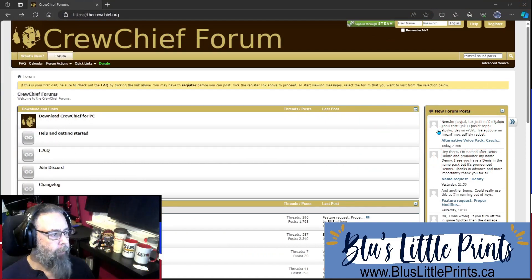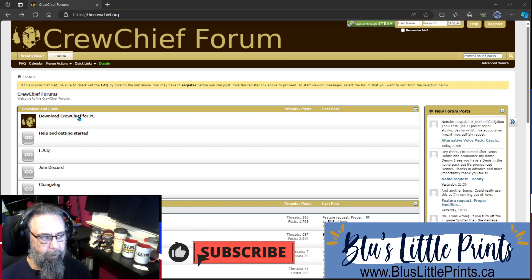If you are new to Crew Chief, I've included the link in the description below to bring you to their homepage. The first link is Download Crew Chief for PC. Click this link — it will prompt you to download the program or run it directly without downloading. I recommend downloading it somewhere on your computer, then initiate the install, and once your install is complete, go ahead and launch Crew Chief.